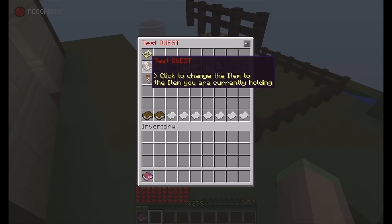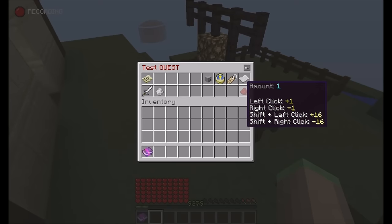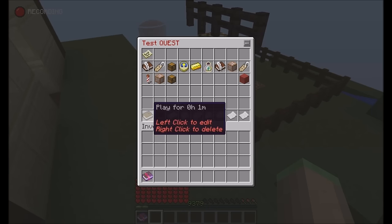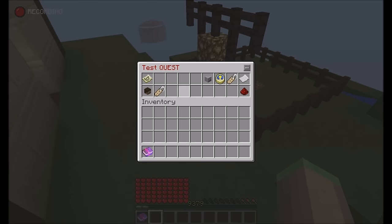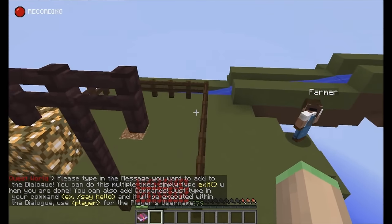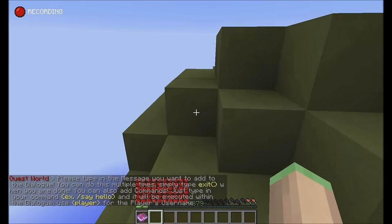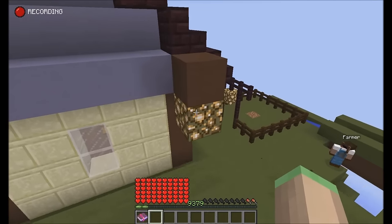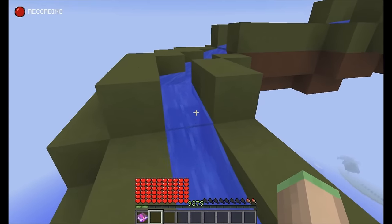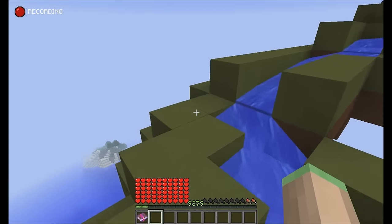Now the really most important stuff: Dialogues. You can now set up dialogues for your quests. If you edit the dialogue, you can type in any chat message, use color codes, and it will be saved to a dialogue file which will be shown to the player when they complete the quest. That also works for chat colors and commands.